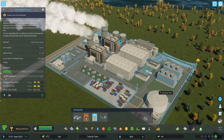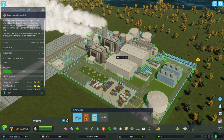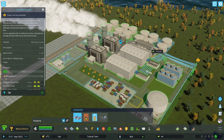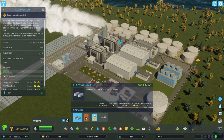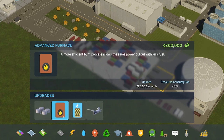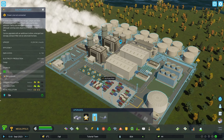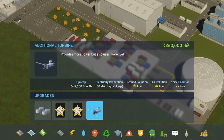Gas power plants have four building upgrades. The storage extension provides an additional 2.5 tons of petrochemical storage at a cost of 200,000 credits with a monthly upkeep of 150,000 credits — this upgrade has no limit, so you can place multiple around your power plant if you have the space. The remaining three are one-time upgrades: the advanced furnace reduces resource consumption by 15% for 300,000 credits and 80,000 credits per month; the exhaust filter reduces air pollution by 50% for 150,000 credits and 100,000 credits per month; and the additional turbine provides 100 megawatts of extra production, costs 260,000 credits, and a whopping 412,500 credits in monthly upkeep.